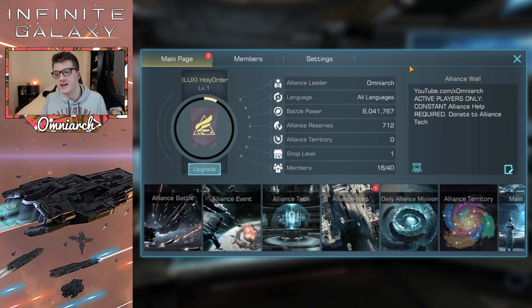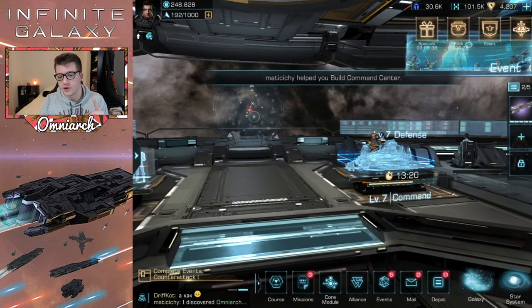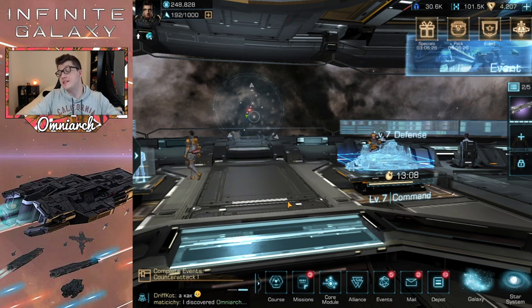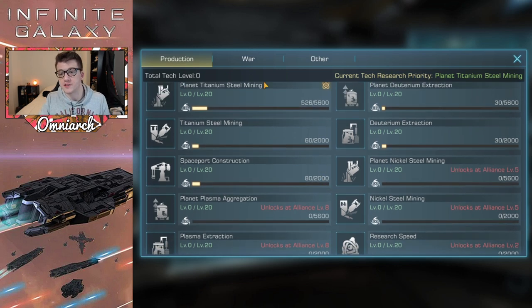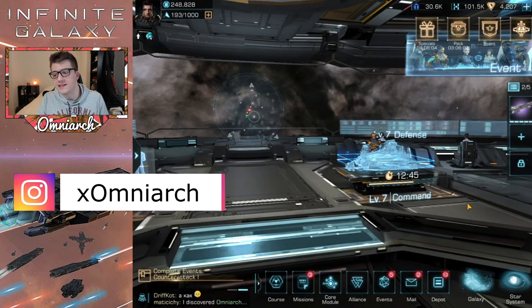Tip number four: join an alliance as soon as possible — make sure it's active and has a lot of members. Whenever you initiate a building upgrade or research, you can request help from your alliance. When alliance members click that help button, it reduces the time it takes, giving you literally free speed ups. Alliance tech also gives you powerful buffs once established — faster gathering, more attack, defense, and HP. There are tons of benefits to being in an active alliance.